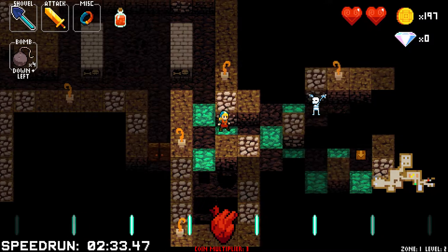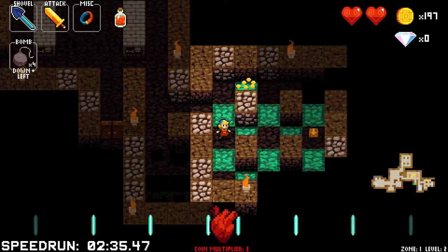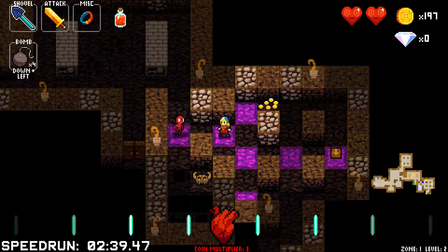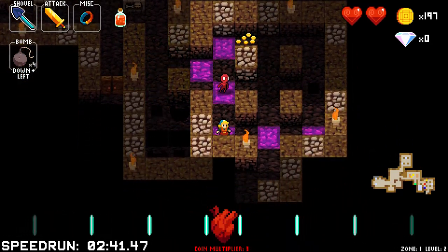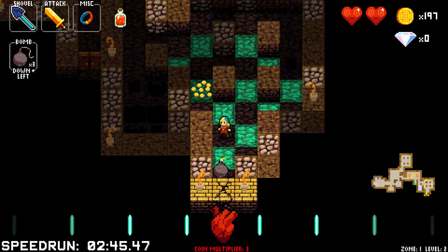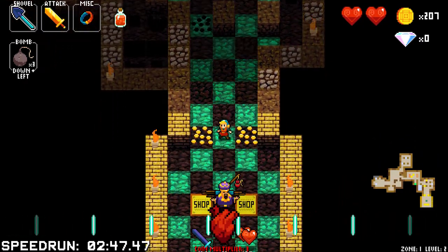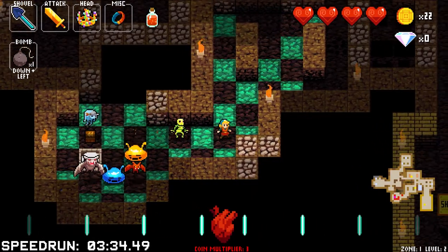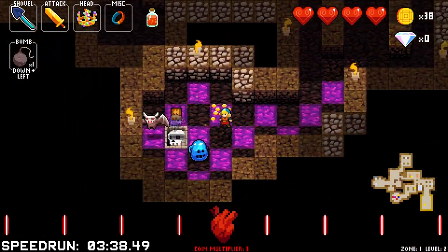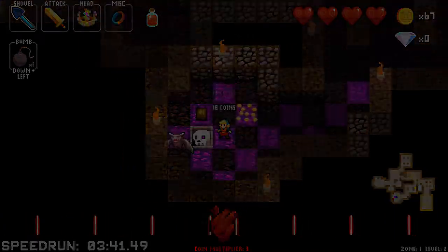Special cases involving the Broadsword include the blue slime, yellow slime, armadillo, and every enemy that can move once every beat, like a wraith, monkey, or horse skeleton. For blue slimes, they already have little strategy needed to kill them, but the strategy is non-existent with the Broadsword. If you move to any square directly to the left or right of the attack pattern, you can hit it twice with the Broadsword, even if the slime moves after you attack it once.